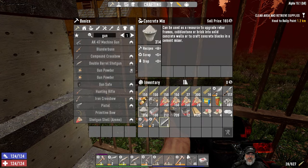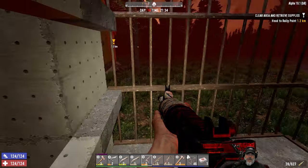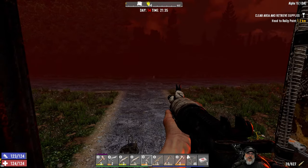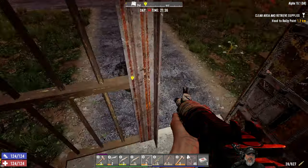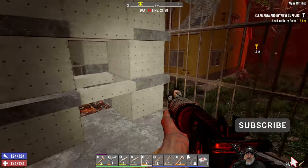Most of this base is upgraded now to concrete, and the real critical blocks are upgraded to reinforced concrete. I only have about 314 left, which is about 31 blocks worth, and I wanted to save those for repairing in case we needed them. We have our motorcycle down there, fully fueled in case the worst-case scenario hits — the place collapses and we can jump on the bike and run away.